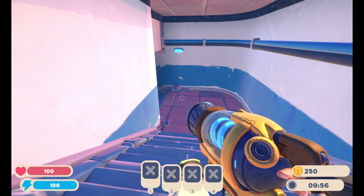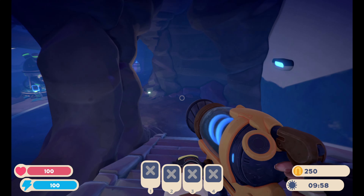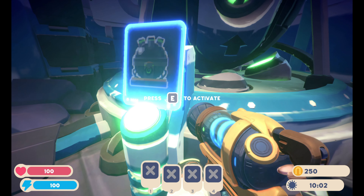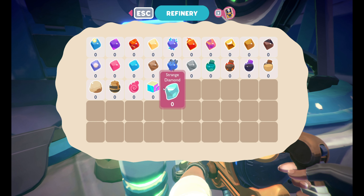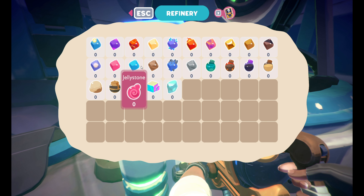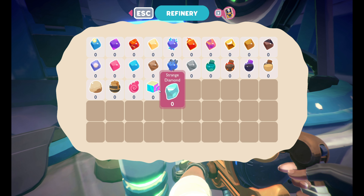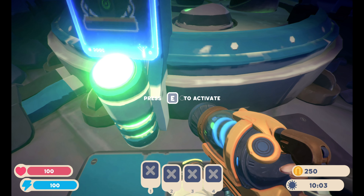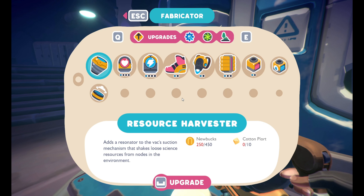It looks like down here we also have a little cave system that leads us straight to our refinery. It looks like it's just the refinery. We have strange diamonds, radiant ores, jelly stones, and everything like that. These strange diamonds and radiant ores are different in this game, and everything else seems to be accurate.